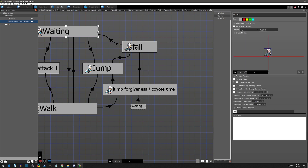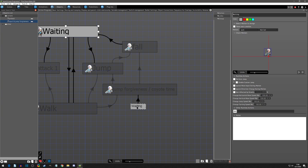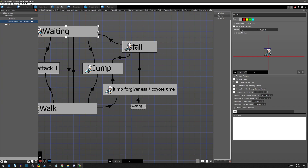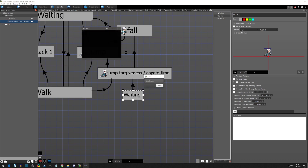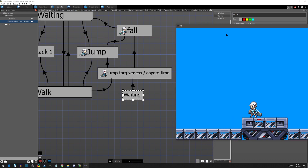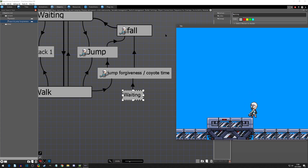If you get lost finding your shortcuts, you can press the highlight button to show all your actions and quickly see where all your shortcuts are. Adding this to waiting handles situations where tiles disappear and the player starts falling from idle. Now let's play test with F6 and move the debug window down. We can see that as we walk off, the state goes to jump forgiveness first, then makes a decision. This time I didn't press it and fell. This time I pressed A and jumped — and it feels a lot better than before.